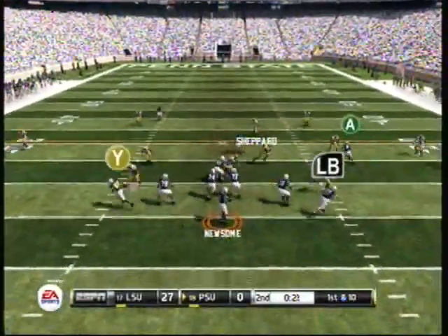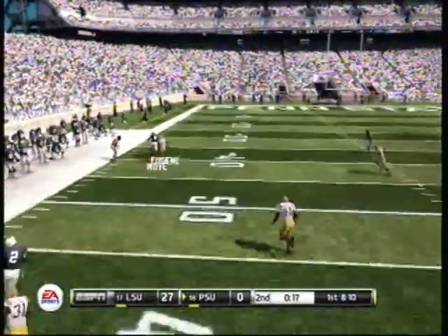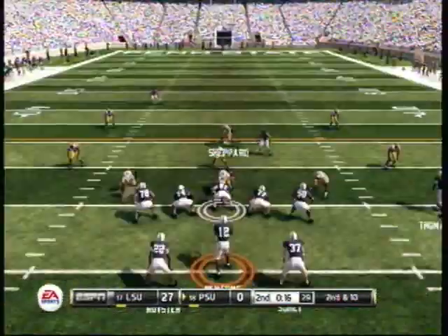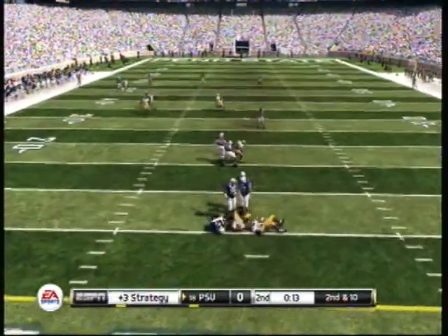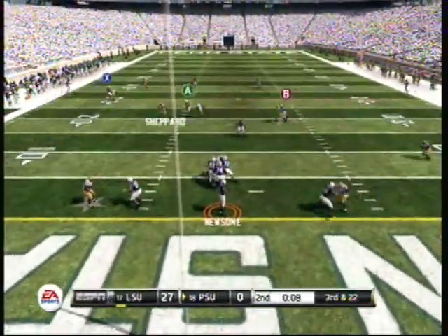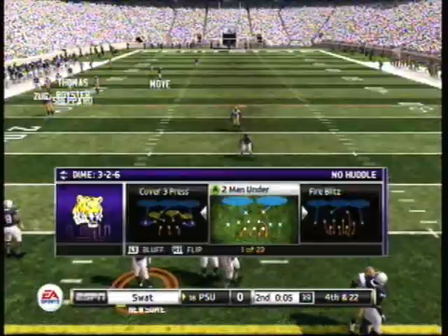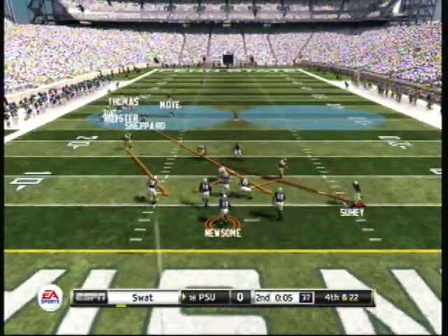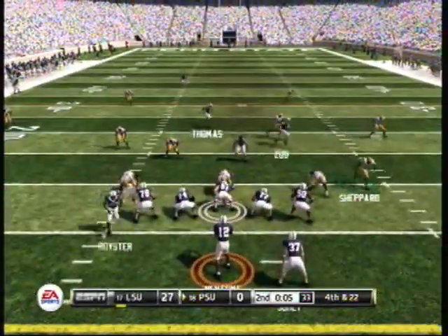Newsome changes the play at the line. Drops back on first down — can't connect, can't connect. Newsome steps back to pass. Newsome drops back to pass — tipped down. That's gonna bring up fourth down. On third down the defense was expecting the pass, and they defended the play very well in the secondary.